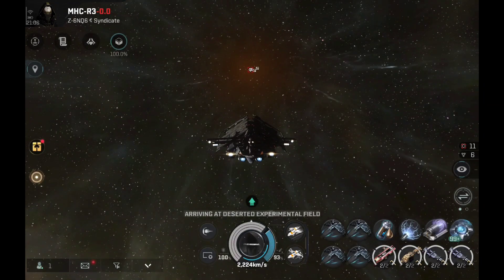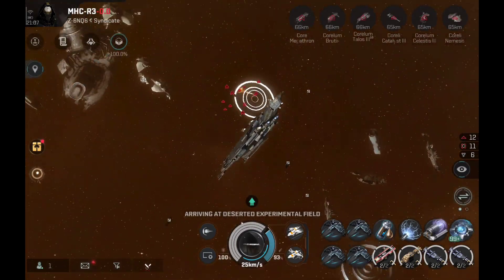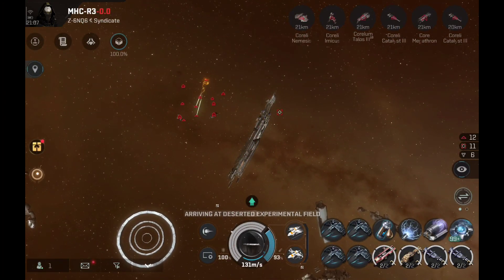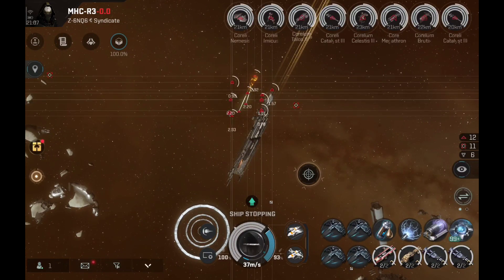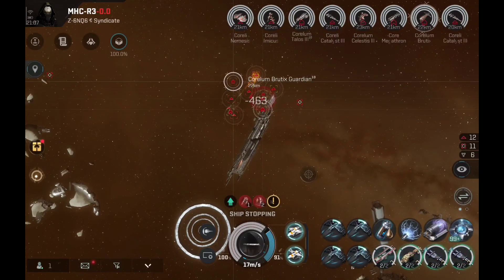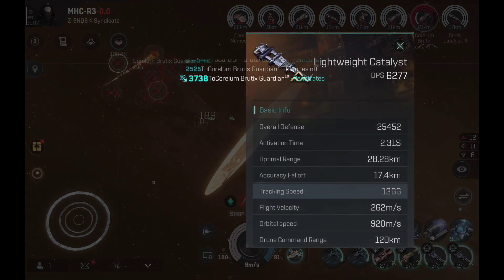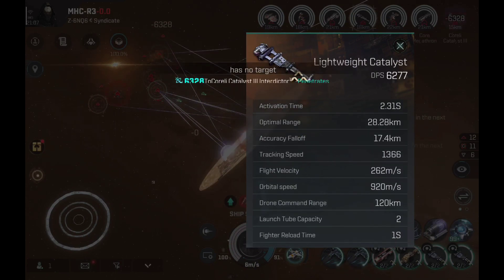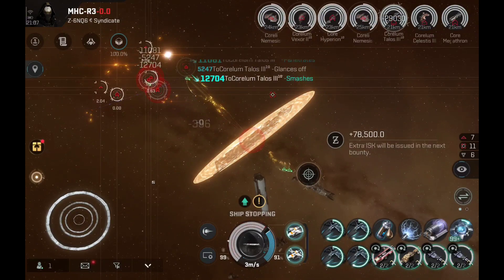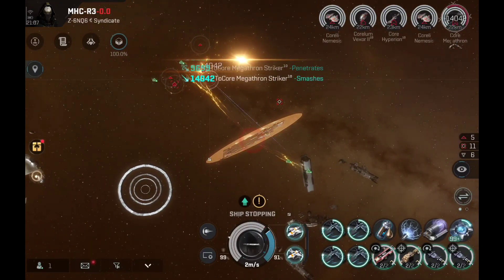The normal destroyers use basically normal weapons: the Catalysts use long-range rifled small railguns, the Thrasher uses cannons, and the Cormorant uses lasers. They all have very similar optimal range so I'll have an orbit already set up to be the average for all of the destroyer lightweight ships.